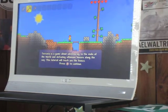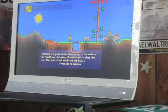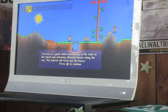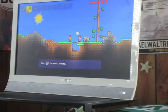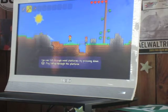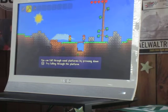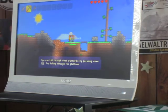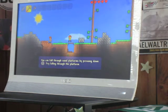Terraria is a game about adventuring to the ends of the world and defeating villainous bosses along the way. This tutorial will teach you the basics. Use the left stick to move around. Press A to jump. You can fall through wood platforms by pressing down on the left stick.